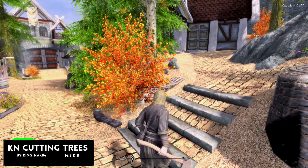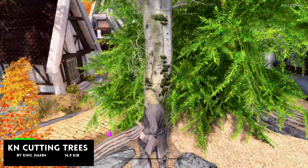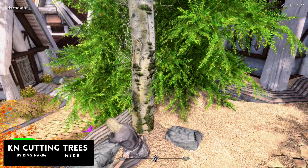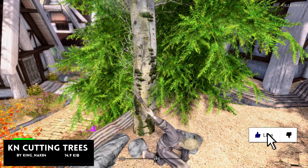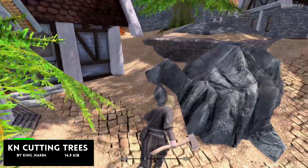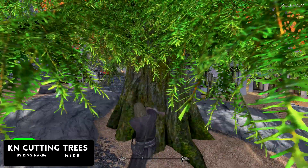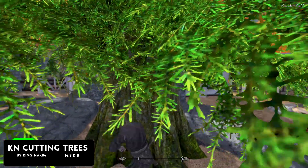KN Cutting Trees, coming in at 14.9 kilobytes of a download. A simple mod to cut trees for firewood — simply equip a woodcutting axe and hit the tree a few times and you will be granted one firewood into your inventory. This will not work with the sword; you will have to have the corresponding item of a woodcutting axe, which does make a lot of sense.